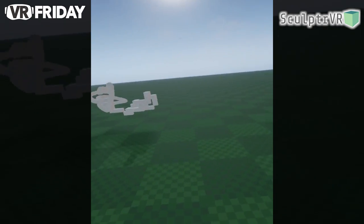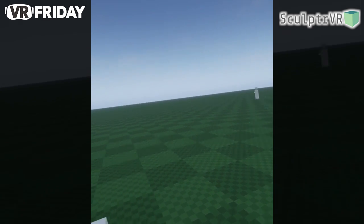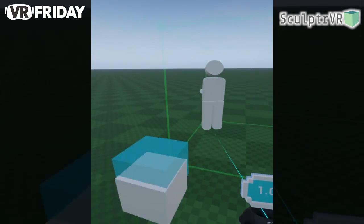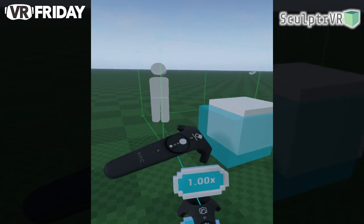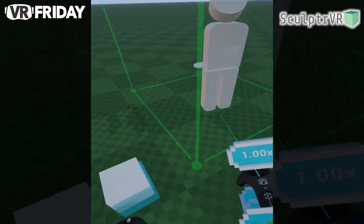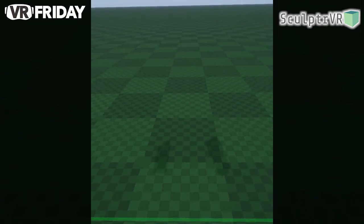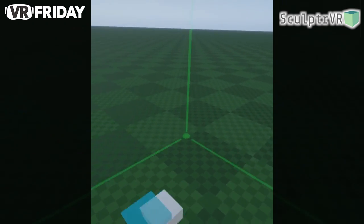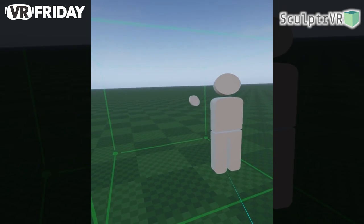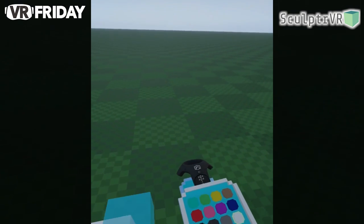For example, we've got this entire world. I can teleport all the way over there if I want, but I don't want to lose this. The green box you can see is where I can walk in real life. I'm actually just walking around my room right now, so I have some movement in the game. But if I want to move a lot, I just use the teleporter. So that's that.